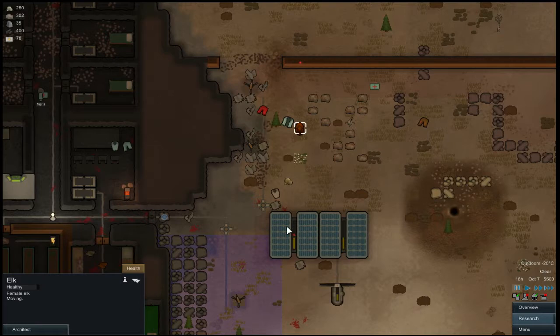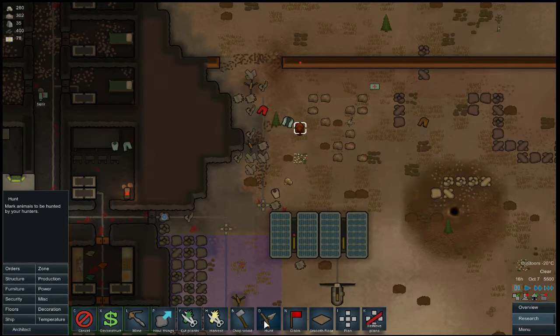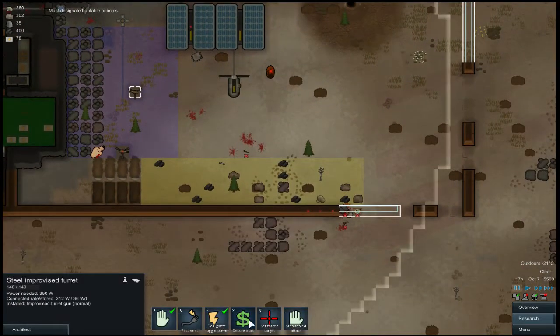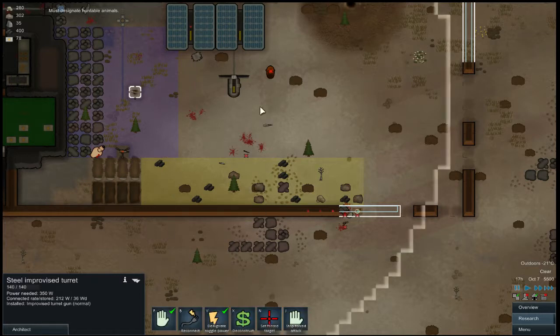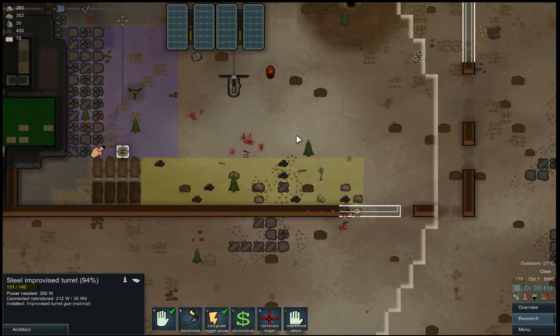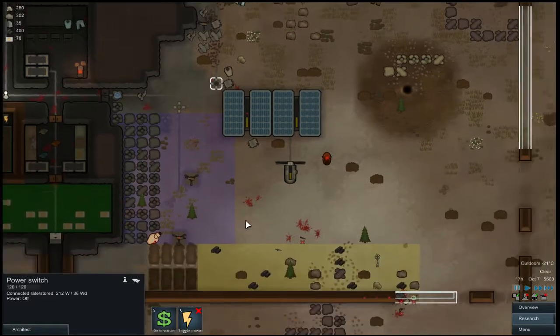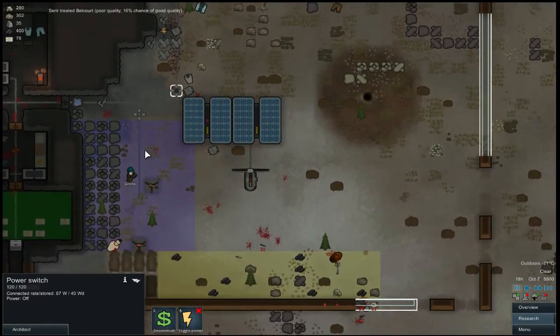Oh, what is this — a deer? Elk! You walked into the wrong place, Mr. Elk. I can hunt this way — use Weld, go ahead and tell the elk how happy we are to see him. Thank you. You can turn off now.